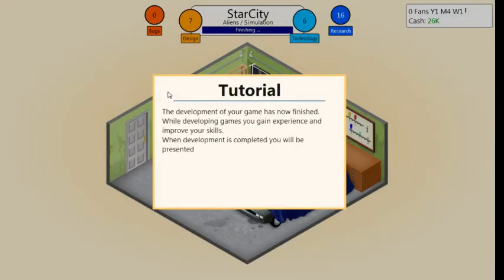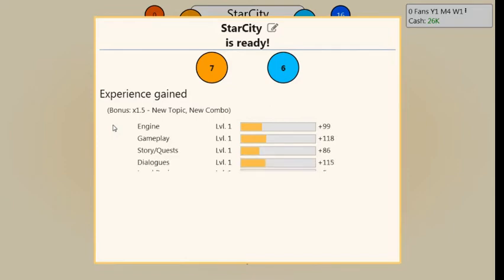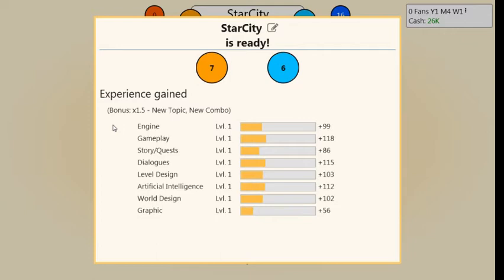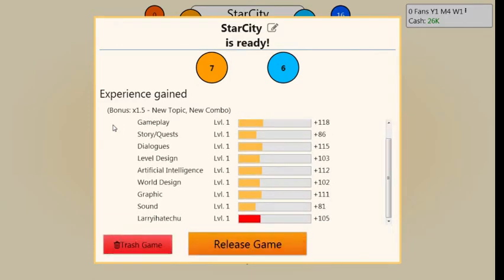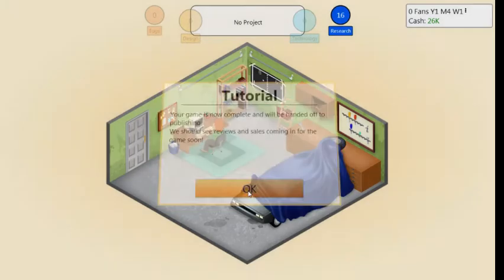The development of your game is now finished. By developing games you can gain experience and improve your skills. When development is completed, you'll be presented with a summary of your game's experience. This all pops up — about a hundred each. I don't know what the seven and six are. Star City — release the game. Must be design and technology. Game is now complete and will be handed off to publishing. We should see reviews and sales coming in soon.